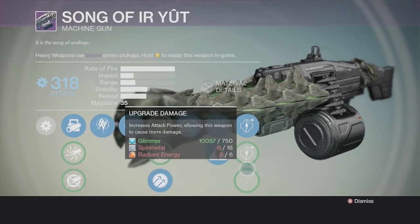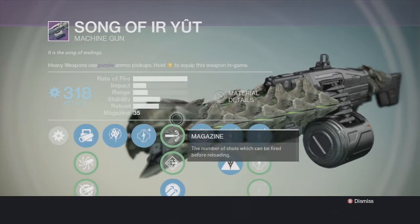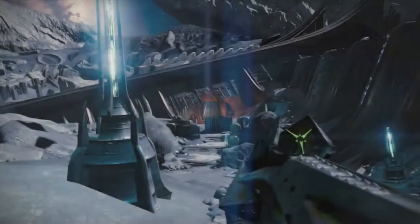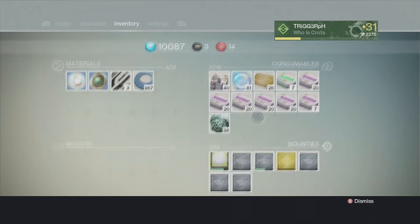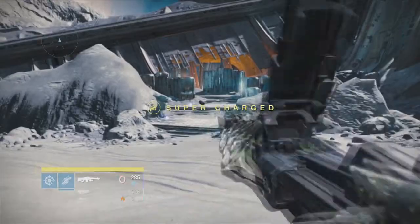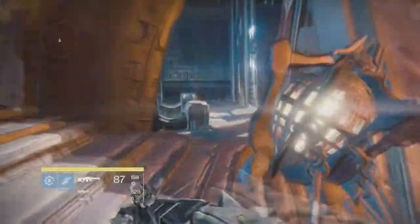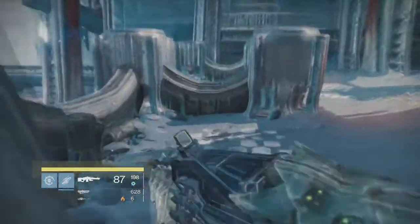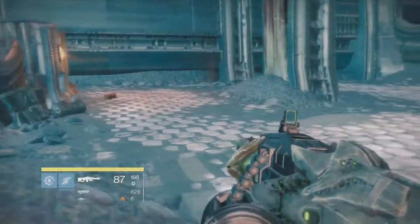I still need some more Radiant Energy to upgrade the rest, but I still do a lot of damage at 318 attack. Let's give this weapon some action. I'll use the Ammo Synth so I can have grenades. Here is the reload rate — it's not too bad, that was pretty quick. Looks like someone killed my knights though, so I'm going to have to find some more action.